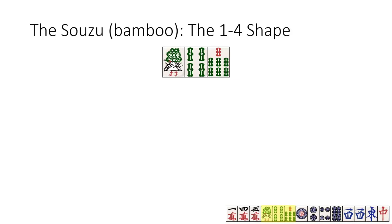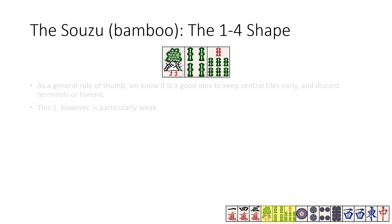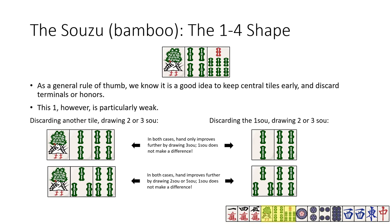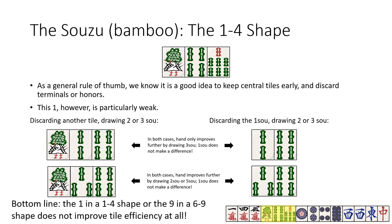Let's see why, and take a look at the sozu. The 7 is a pretty good isolated tile to hold onto here, as there are many tiles that can improve it. I want to focus on the 1-4 shape in this example. We generally want to discard early terminals, hold onto central tiles, and progress as efficiently as possible. With this kind of shape, the 1-so is much weaker than a typical isolated terminal. By drawing a 2, you can see we can further improve by drawing a 3 — but that doesn't change on the right. The hand will accept a 3 either way, so the 1 doesn't really help. Similarly, by drawing a 3 we see the same thing: the 1 is left isolated, since the 4 connects better with the 3 than the 1 does, and both the 2 and a 5 can be accepted in either situation. So from a hand efficiency perspective, the 1 in this shape does not help at all.